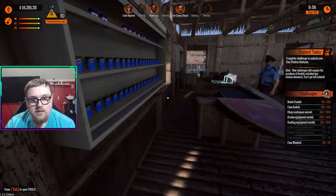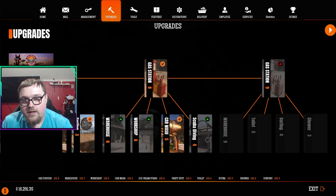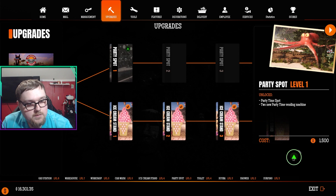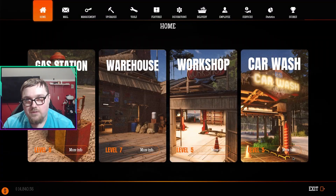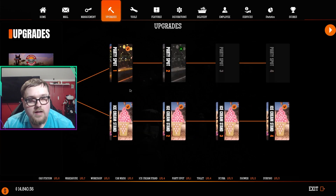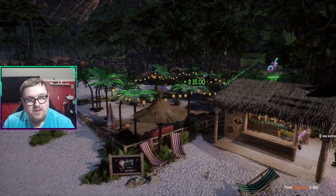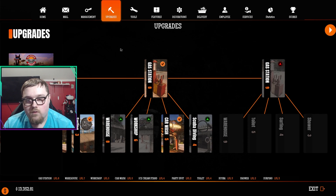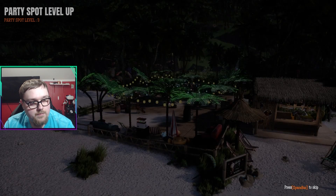Let's go ahead and buy the party time upgrades. Going to Upgrades, then Party Time — we're buying all the party spots. Each one gives us a party time spot and a party time vendor. That's going to make Chunky the vaping volcano god very happy. Got another party time spot right behind the ice cream stand — that's a prime spot. Third party spot gives us a smoke machine.